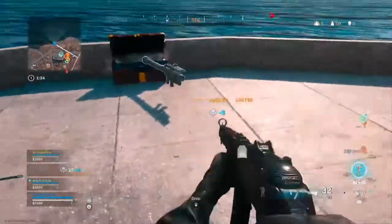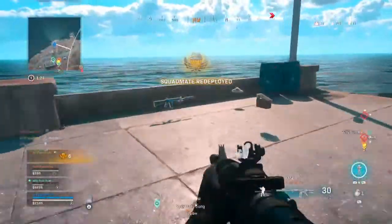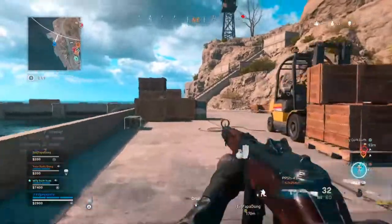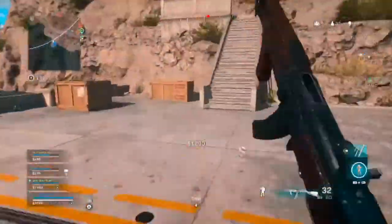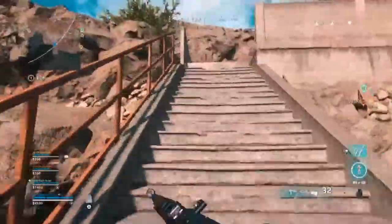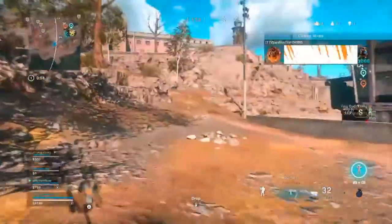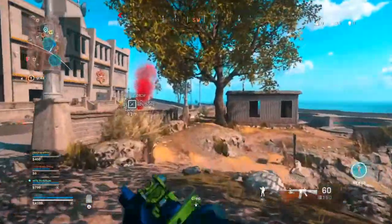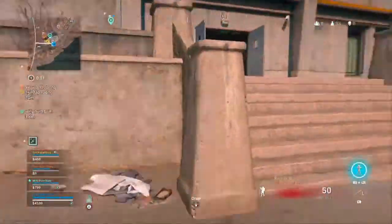He threw a stun at me — what a pussy. I can come down. He's literally camping in the corner before the second level. He's on the bottom floor. He's literally camping — how does he know where I'm at? I had dead silence on. He knew exactly where I was at. Did you get it? Oh yeah, I need a hundred bucks. Buy a loadout.